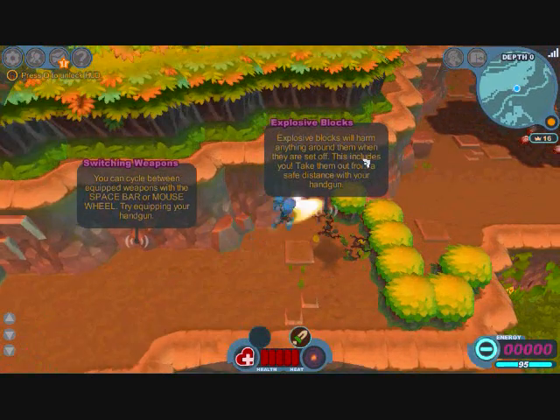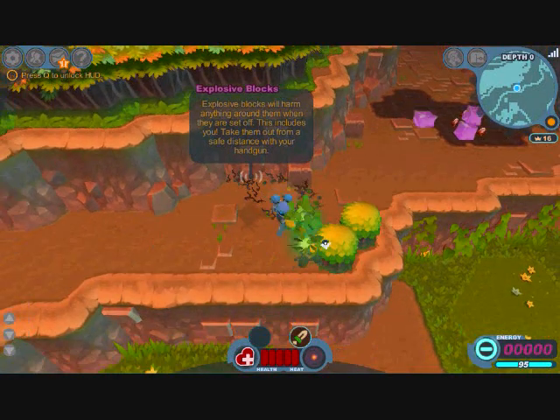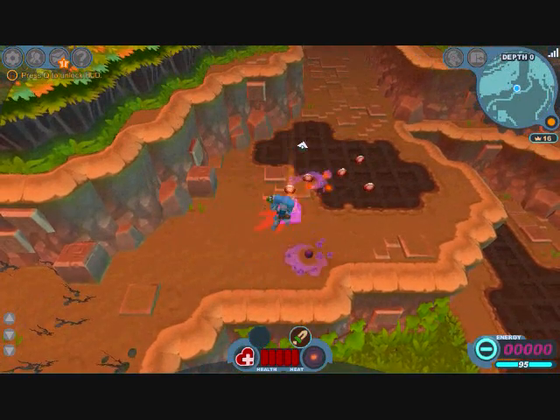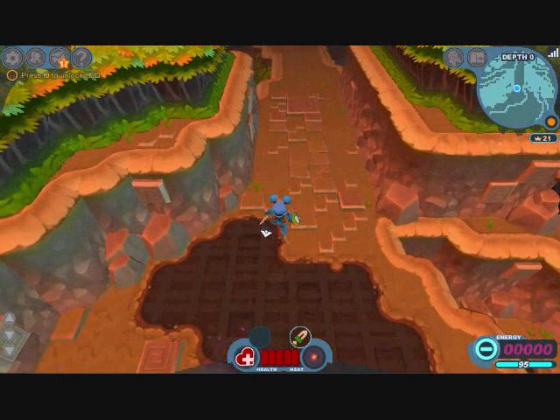Those things explode on impact, so you don't want to hit them with your sword because that would be bad. Take these down — destroy these jellies. The little red ring you see around them is the attack radius.